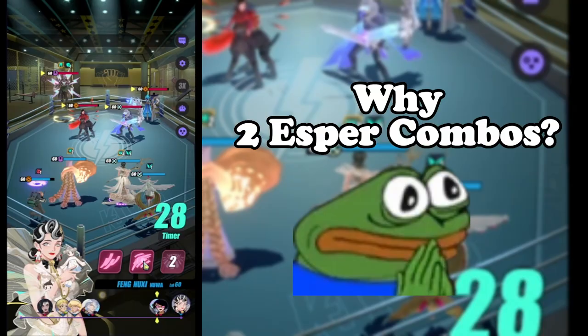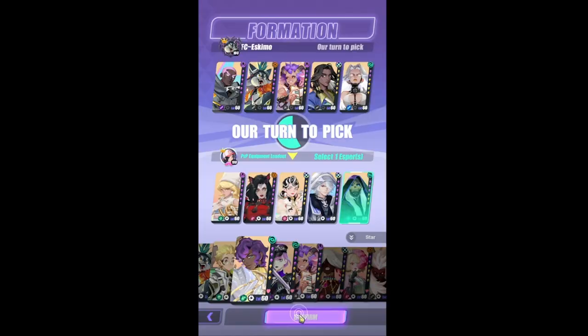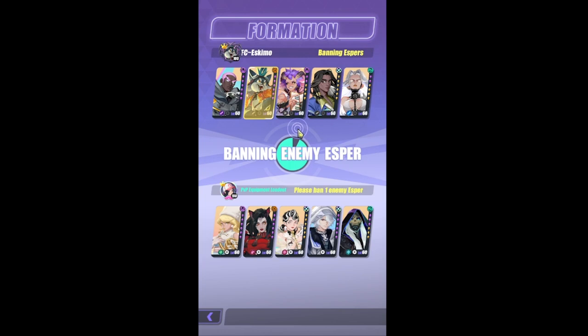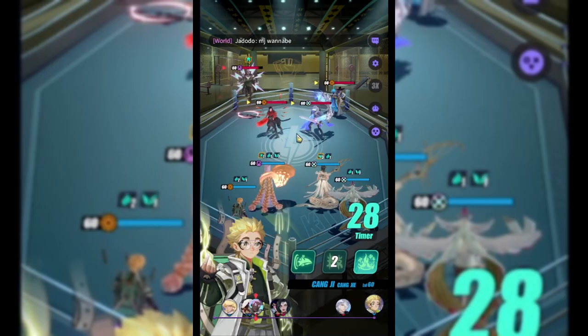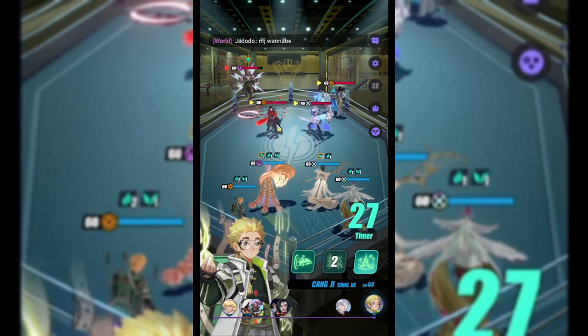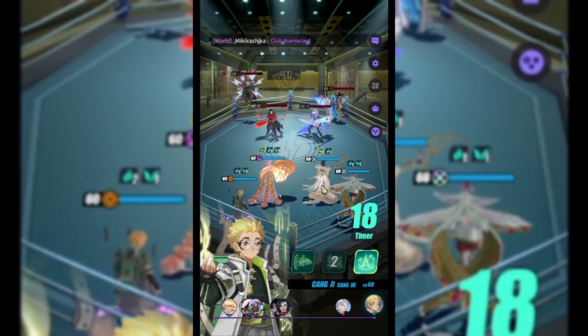Why 2-esper combos? When drafting, you're always drafting a combination of 5 espers and one of them is usually getting banned. So by picking your combos in pairs, you solidify the backbone of your entire draft and open up a thread of combos that can work in synergy with the pair. These combos are in no particular order, so don't be too tied up in where they are on the list.